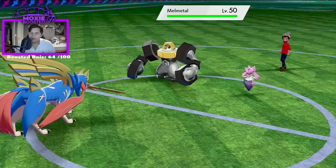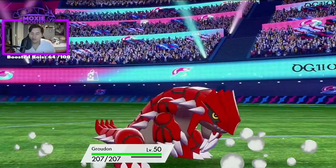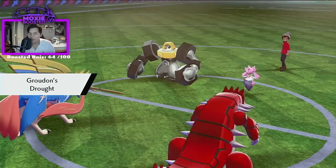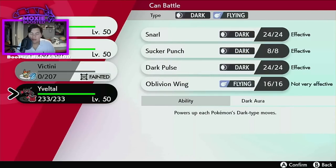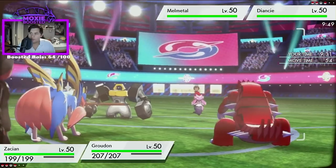Melmetal — okay. I actually really like this now, the more I see it. Melmetal does pretty bad into Groudon, and also his modeling game looks phenomenal. I'm gonna get my Yveltal in here and go ahead and go for a Max Steel Spike onto Diancy.